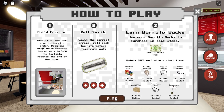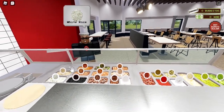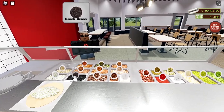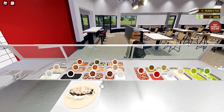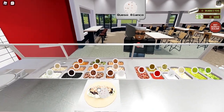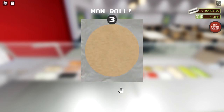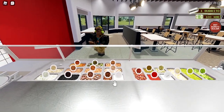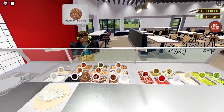Once you click Play, customers will start coming in and ordering. You want to drag the ingredients the customer wants. The game will prompt you when you need a little more of something. Use the WASD keys or arrow keys to wrap and roll the burrito.